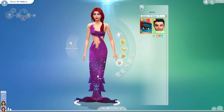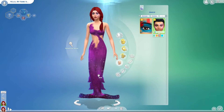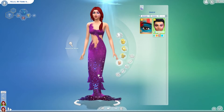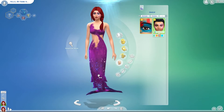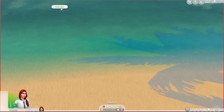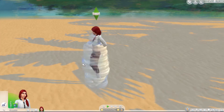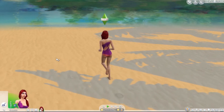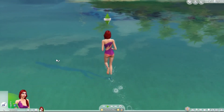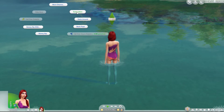I could just sit and look at that all freaking day. Okay, so we're gonna go into gameplay and I'll show you a little bit of how mermaids work — maybe we'll see them swimming and stuff like that. Okay, so we're on the island and I'm gonna get her to go here and see how she goes into the ocean. I want to see her change to her tail — the plum bob changes just like the vampire plum bob.